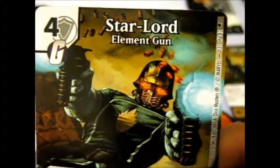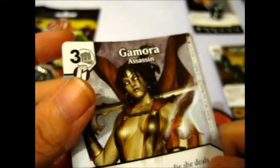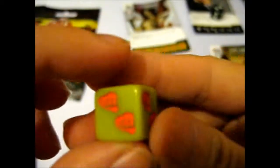Seems we've got another Star-Lord, but this one is Element Gun, it says. So that's different — that's his dice. Seems to be the same dice, I think — by the looks of it, yes. So this one is Gamora the Assassin, and this is her dice.